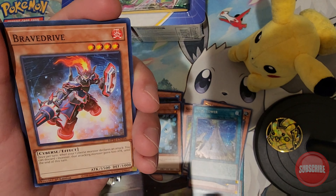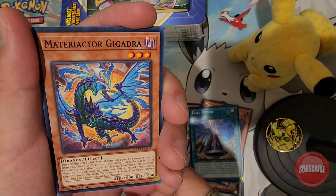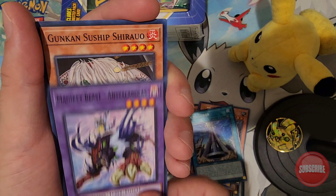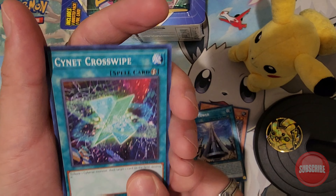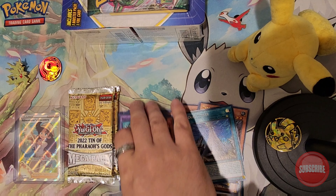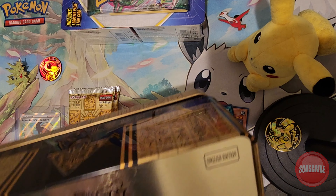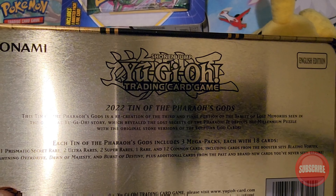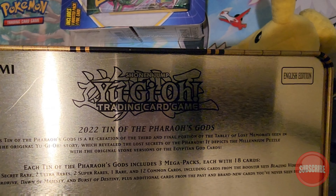Duel Tower — I believe this is our secret rare. The Fables, Brave Drive, Kongadra, Magic Key Beast, Cross White. And that's all for the first booster pack. Let's check the back of the box — it says it comes with one prismatic secret rare, two ultra rares, two super rares, one rare, and 12 common cards.